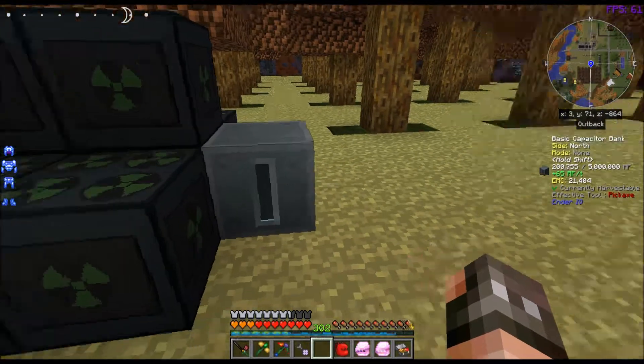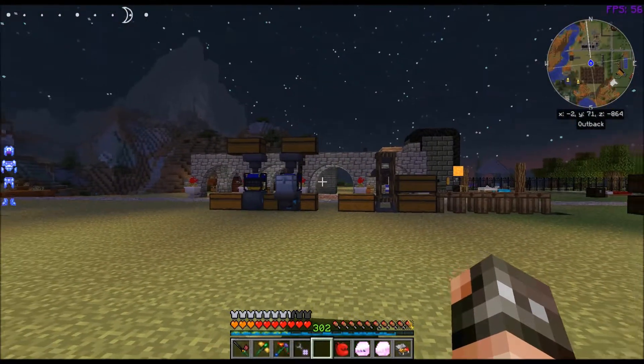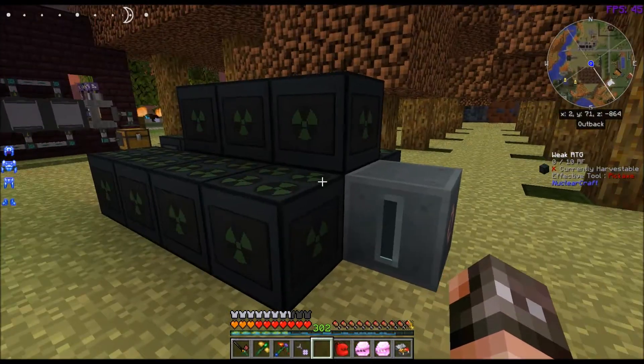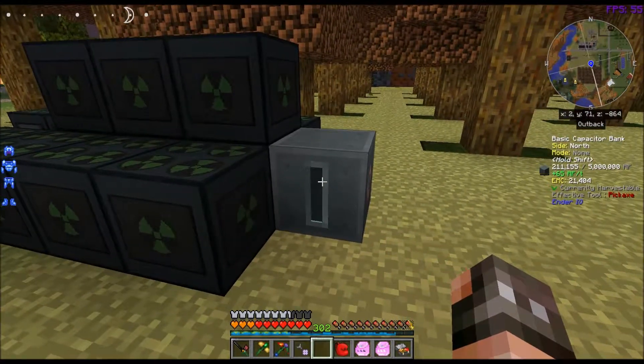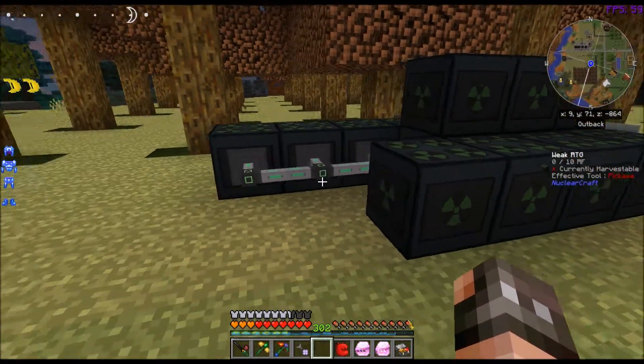It's a nice way to power little things that don't get used often, or you just stick a whole bunch of them together and generate enough power to save up when you do need to use something bigger. I'll probably take a basic capacitor bank, throw it on my metal press over there, add a couple of RTGs — maybe just one. Then it'll have five million RF to use whenever I want to make gears, with no fuel cost whatsoever — I never have to remember to bring a stack of coal over.